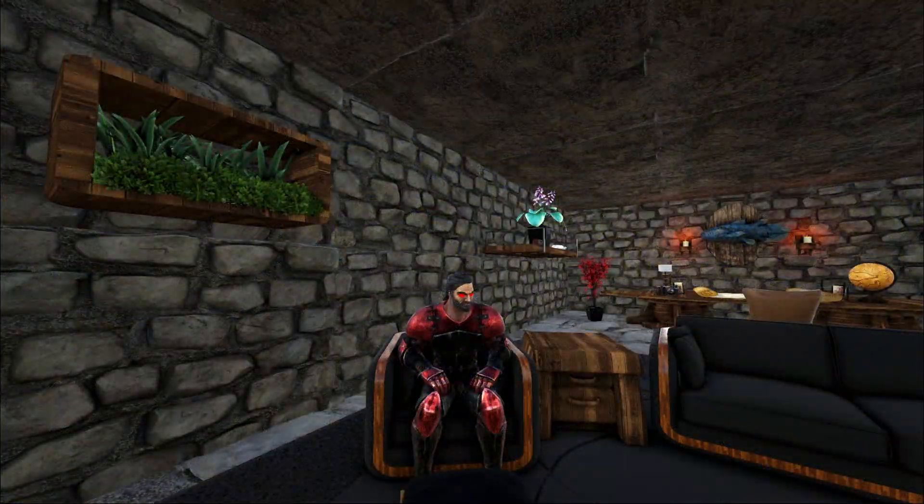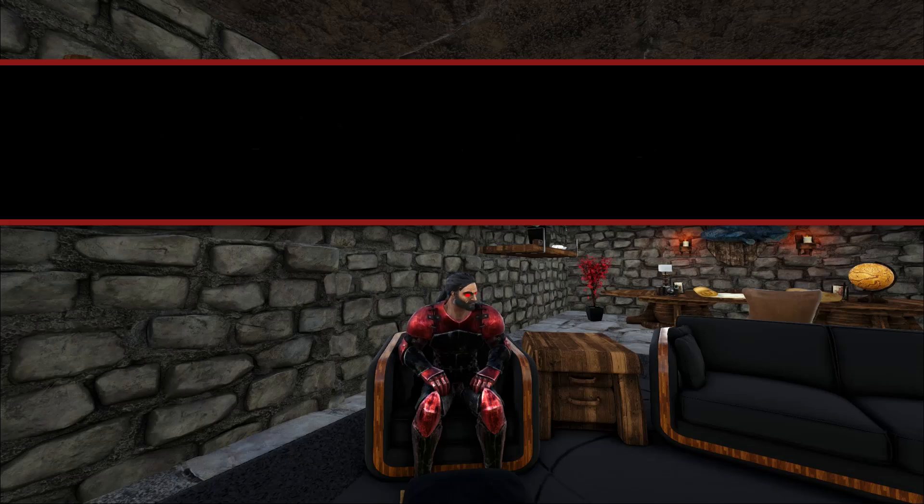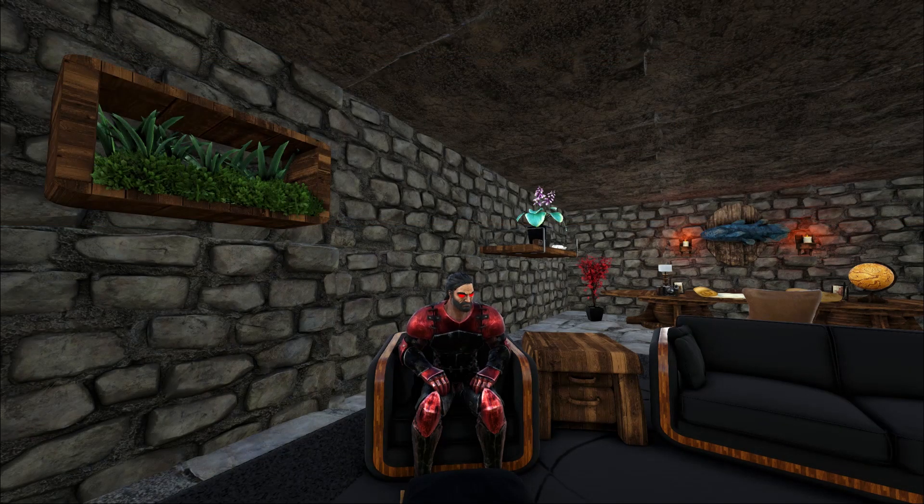For this tame, make sure you bring plenty of biotoxin or narcotic — their torpor goes down extremely fast. While you can feed them berries, their kibble of choice is exceptional kibble; they take 20 at level 150. We're going to be building a trap, so at minimum you'll need six stone foundations, 16 stone door frames, a stone dino gateway, a reinforced dino gate, and eight wooden ramps. Without further ado, let's get to it!